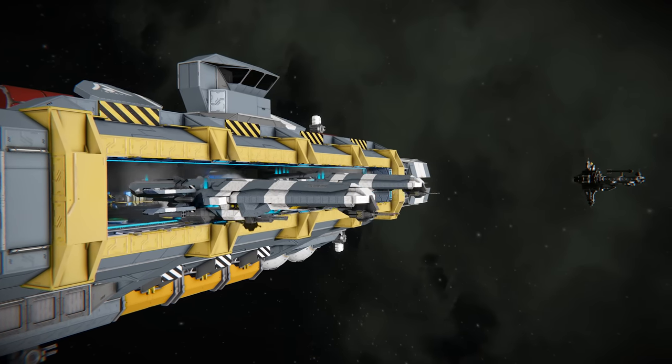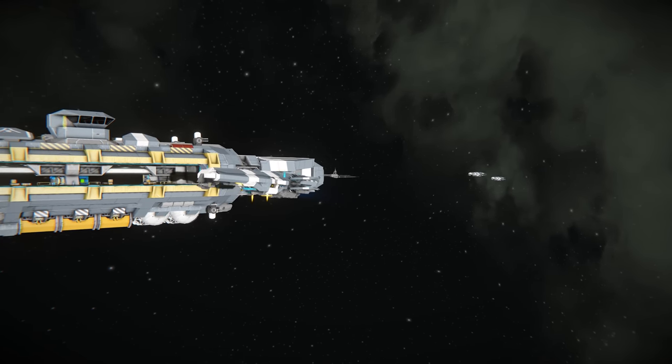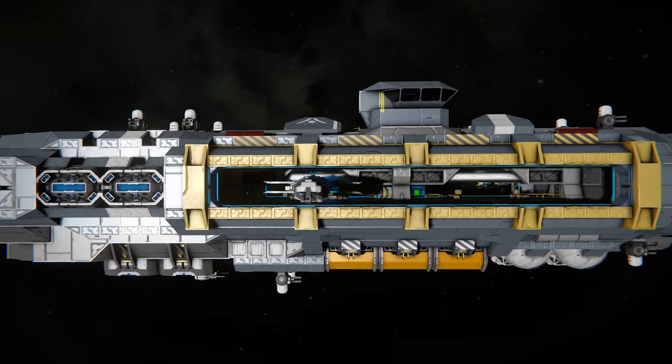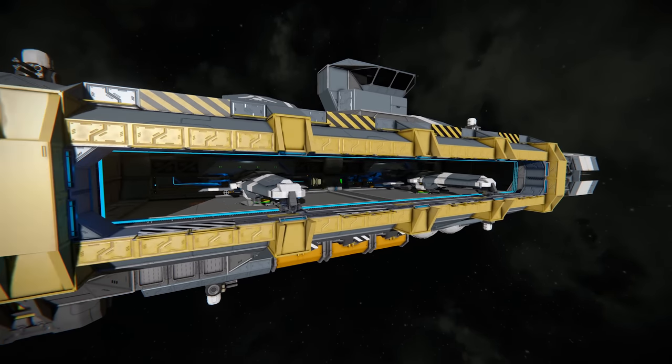So you want to be able to launch your fighters from your hangar bays, have them go out and battle, and then return once the battle's over. Or perhaps you want them to return when their batteries or ammunition are running low so they can resupply and then go back out and fight. Well, in today's video that's what we're going to be showing you how to do, so let's get into it.